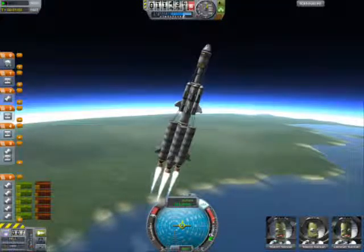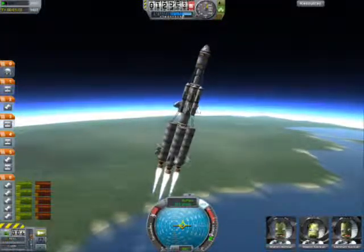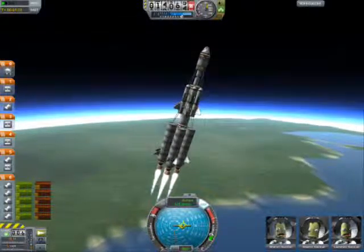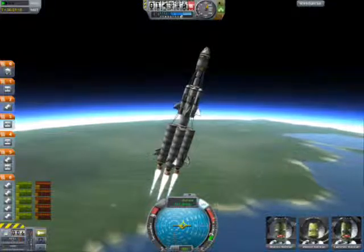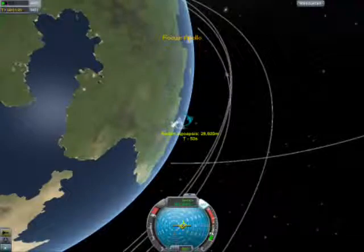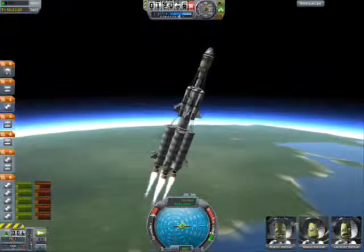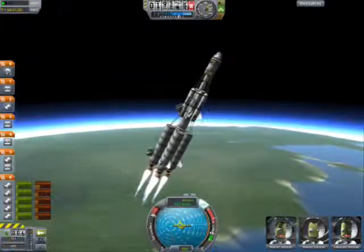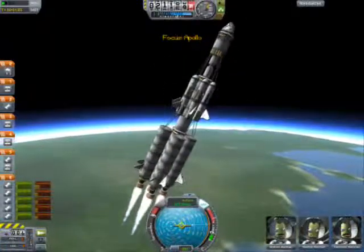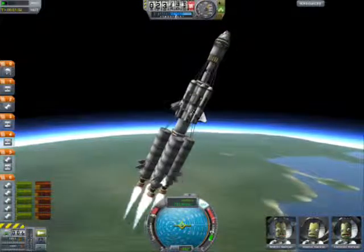So you don't want to do that, obviously. I just move my staging around so that as soon as I get this stage decoupled, it'll fire the next stage immediately, instead of decoupling and then having to hit the spacebar again to fire the engine — because that could kill my velocity. You can see I'm starting to make my way towards that horizontal point.